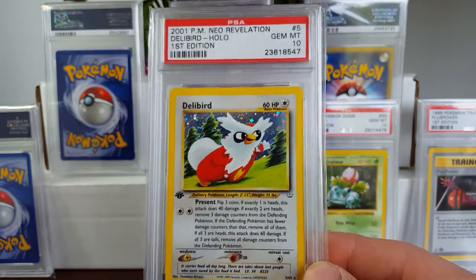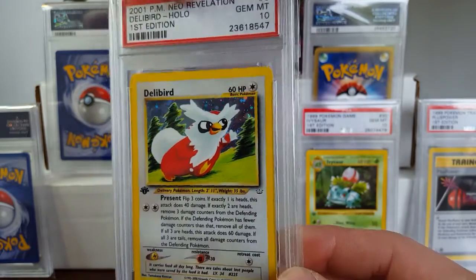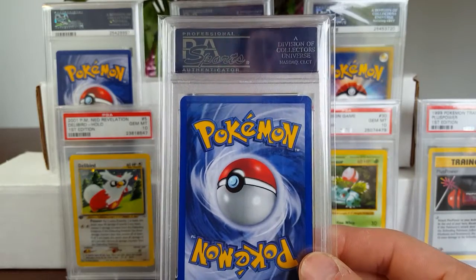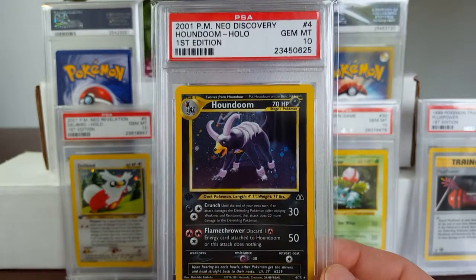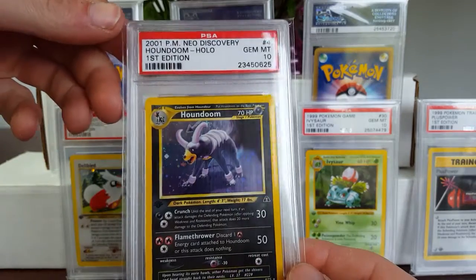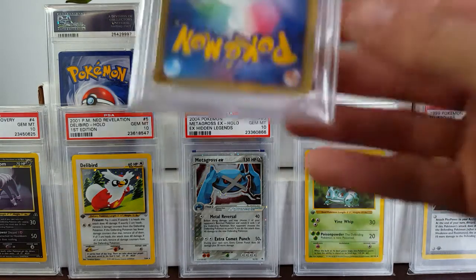Got the Delibird here from Neo Revelations. Funny thing was, this is actually from a buddy of mine, Pokinar, which I originally sold this card to him. It was my card at one point, and here it is back in my possession. I never thought I'd get as close as I am to completing a Neo Revelations set in PSA 10, nor did I think I'd have a better chance at Neo Discovery. Got the Houndoom picked up from someone in Australia — finally showed up, sold to me for a pretty fair price.